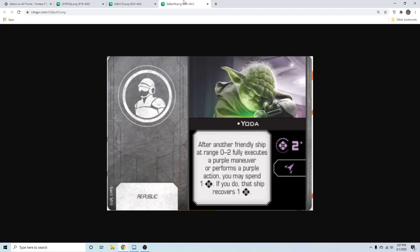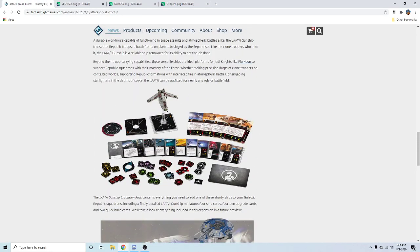Is it going to be Eta-2 Anakin and Obi-Wan, or Delta Anakin? It could be Delta Anakin, but only if Delta is cheaper points-wise. I think it's more likely going to be Delta Obi-Wan paired with Eta-2 if they're in different ships. Obi-Wan's ability is so much better in the Eta-2. Anyway, there's not much more to talk about for the gunship — we know Aayla Secura, Kit Fisto, and Plo Koon are all crew members, so we're getting four Jedi crew in that pack.